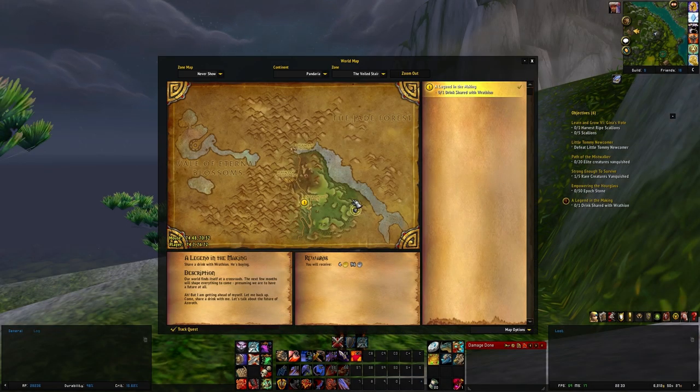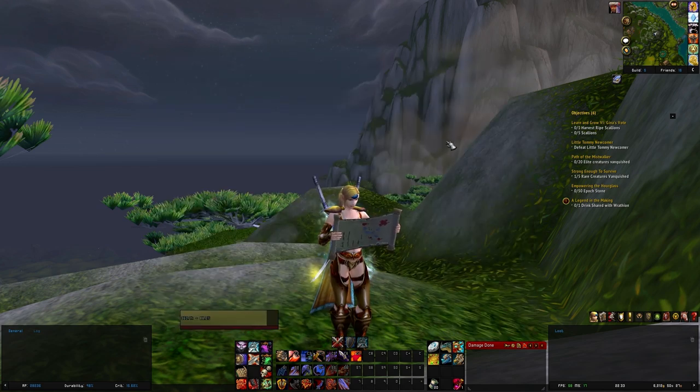And lastly, the Hammer of Folly in the Veiled Stair, right beside where we often meet up with Wrathion.